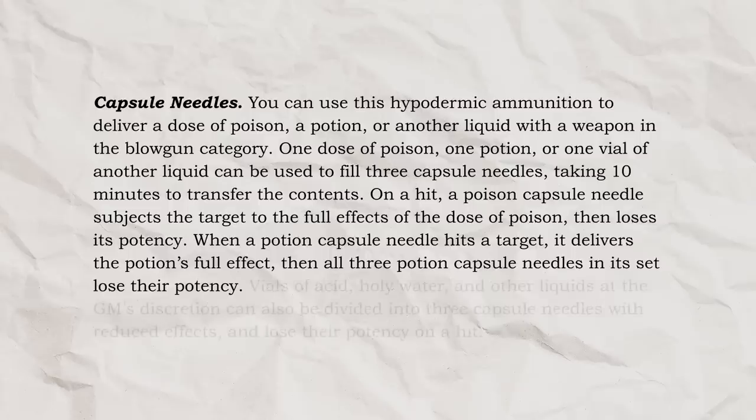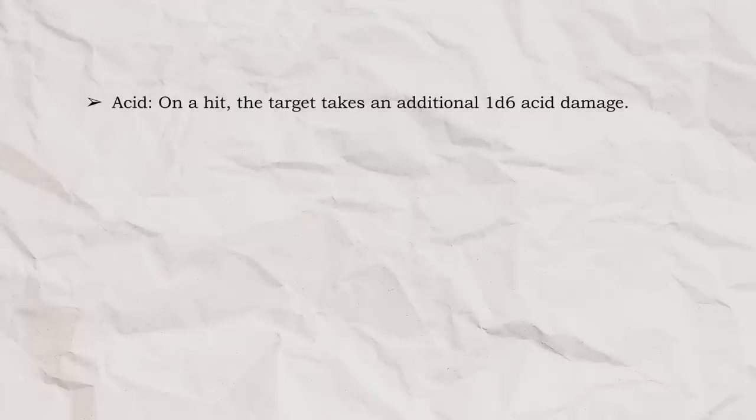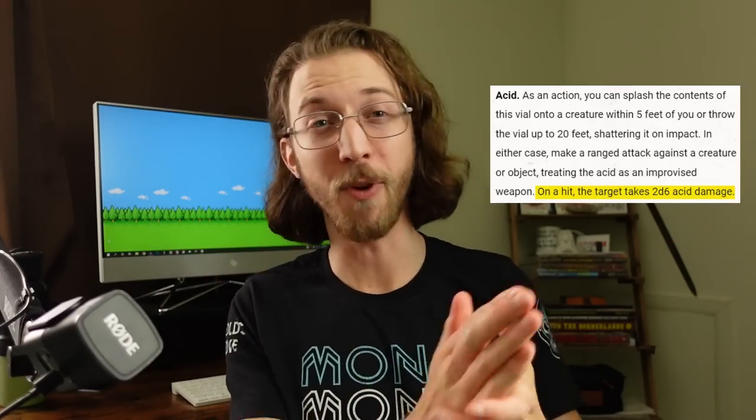D&D 5e has some other liquids that are not super expensive like poisons, but also not magical like potions, so this is where I created some simple reduced effects! Vials of acid, holy water, and other liquids at the GM's discretion can also be divided into three capsule needles with reduced effects, and lose their potency on a hit. Acid: on a hit, the target takes an additional 1d6 acid damage. And holy water: on a hit against a fiend or undead creature, the target takes an additional 1d6 radiant damage. In the official rules, these vials of liquid deal 2d6 damage each, so cutting them right in half to 1d6 felt right, because there's less liquid in each needle, but it's also getting injected right into the target!